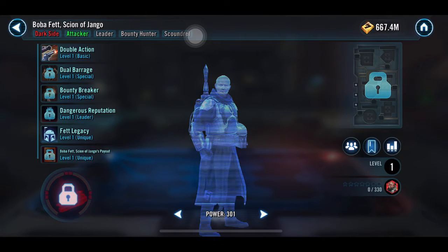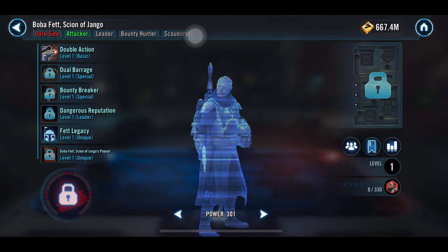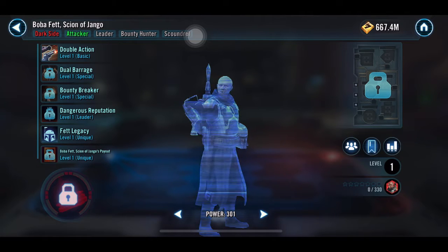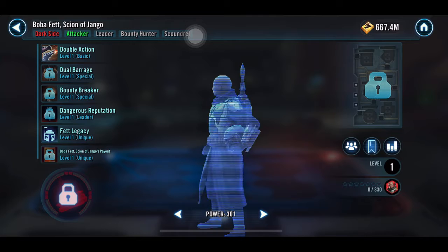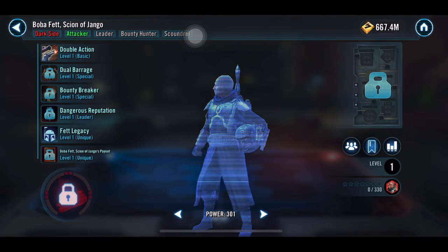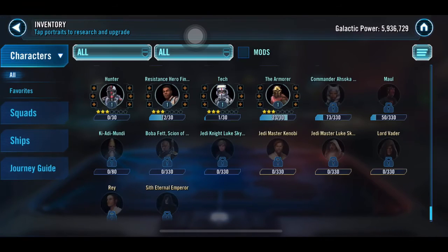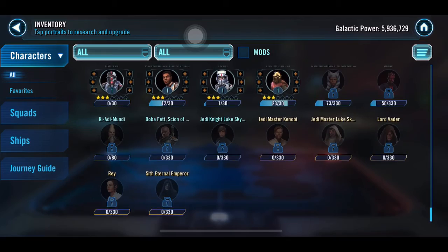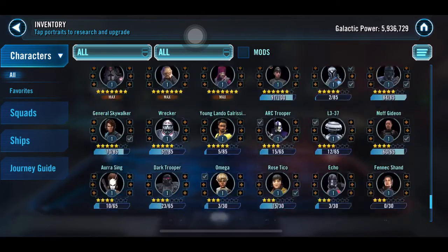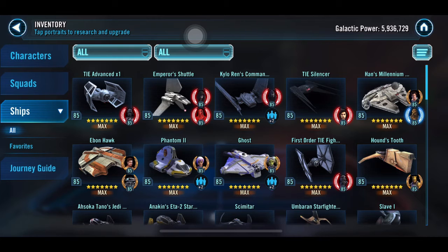Also this month — or really just two or three days ago — they announced Boba Fett, Son of Jango. So he's now in the game and will be part of Conquest rewards. That's about it for characters.